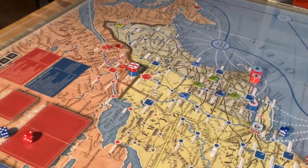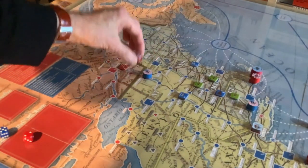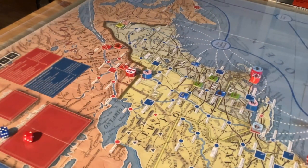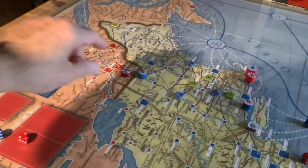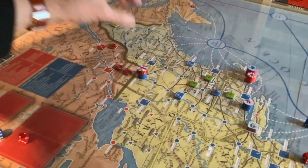Gates has the chance to retreat before combat again. He rolls for his initiative and throws a one - he can retreat again, and he does so to Ticonderoga. Carlton once again leaves a garrison counter behind and advances on Ticonderoga.